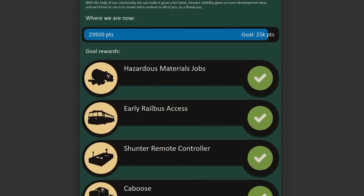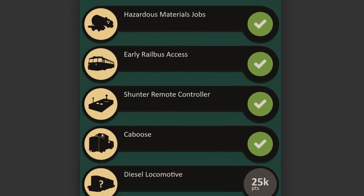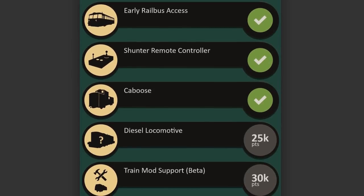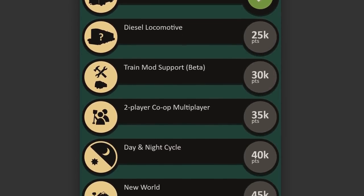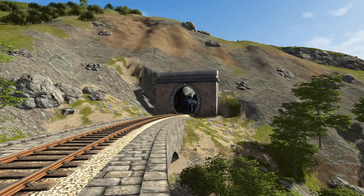As of filming, the community is only a thousand or so points away from the next reward goal, the diesel locomotive. The pace has only been increasing since launch, so I'm sure it won't be long. That's all for today's update. Drive safe, and we'll see you in the valley.